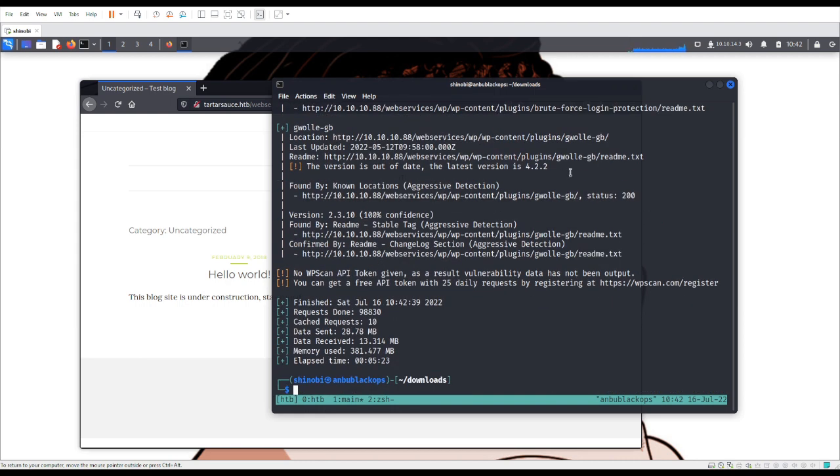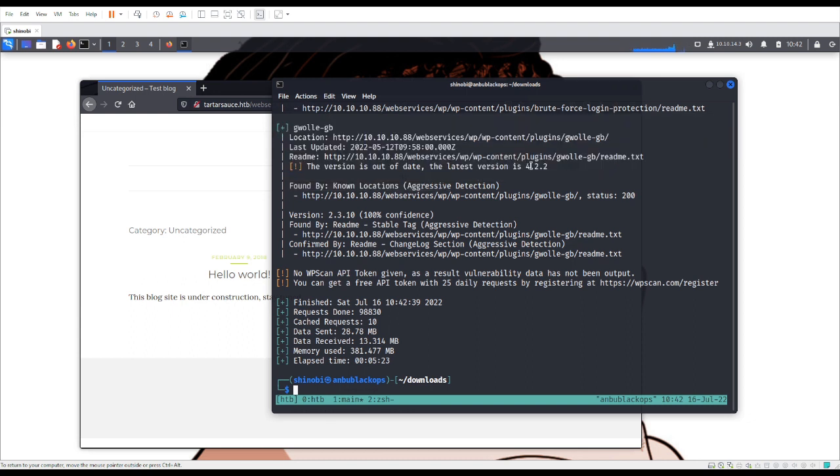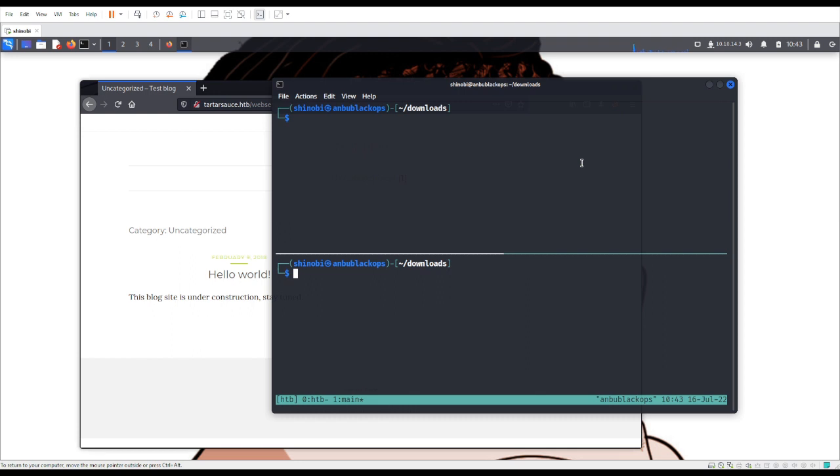The WPScan has finished. You can see the go-gb plugin found here — that's where we found the vulnerability, because WPScan told us it was there. So I'm going to close this out. We have our wp-load.php file ready. Now all we need to do is set up our listeners.